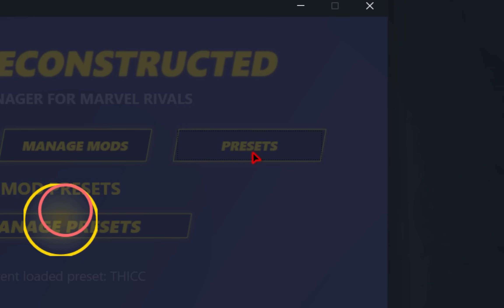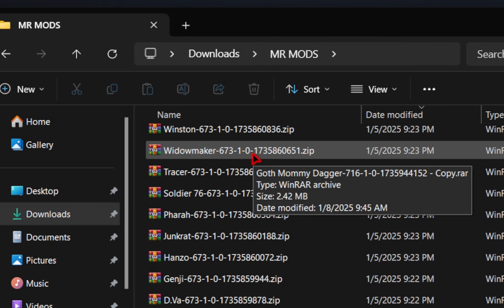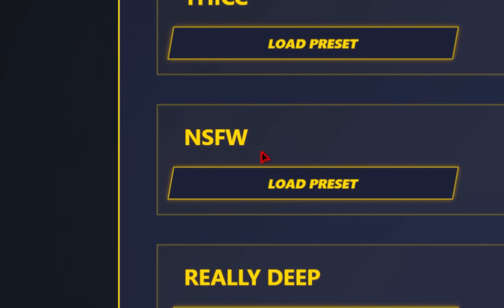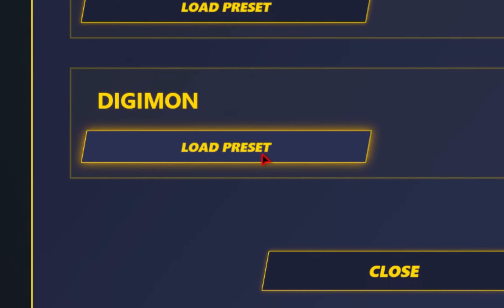Make sure you take advantage of this preset option because now you can fully utilize all of these different mods that you have. You can instantly load up your thick preset, you can instantly load up your 19 inches of venom, or if you're feeling like a Digimon mood, you can load up your only Digimon characters.